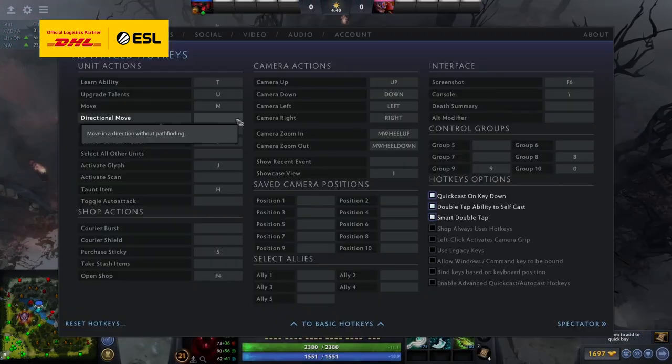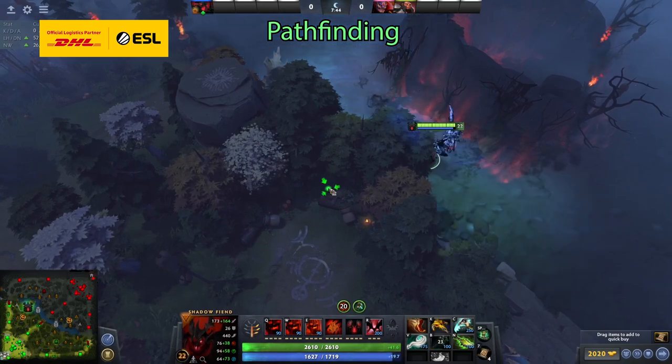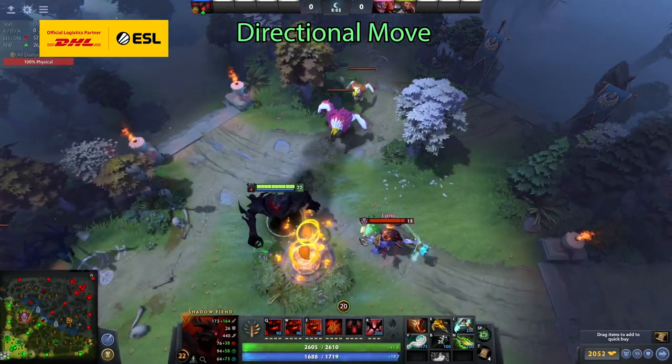The directional move hotkey is a hotkey that lets you move without the constraints of Dota 2 pathfinding. A lot of pros have recently started adopting this in order to more easily do actions where you need to be closely facing cliffs, such as dewarding and force staffing over highgrounds.